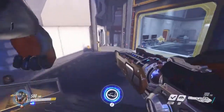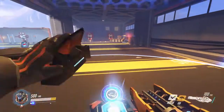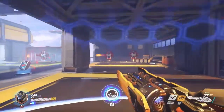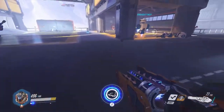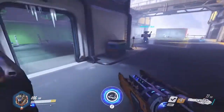His next ability is his Barrier Projector. This ability allows Winston to drop a sphere-shaped shield that protects everyone inside it and is great for taking objectives. You can put the barrier down and it will block incoming shots, but you and your entire team can still fire out of it. So if everyone's inside, they're protected and can still shoot out.